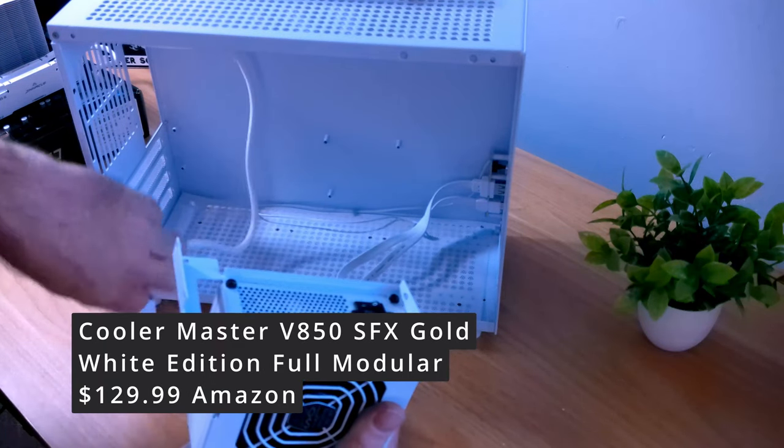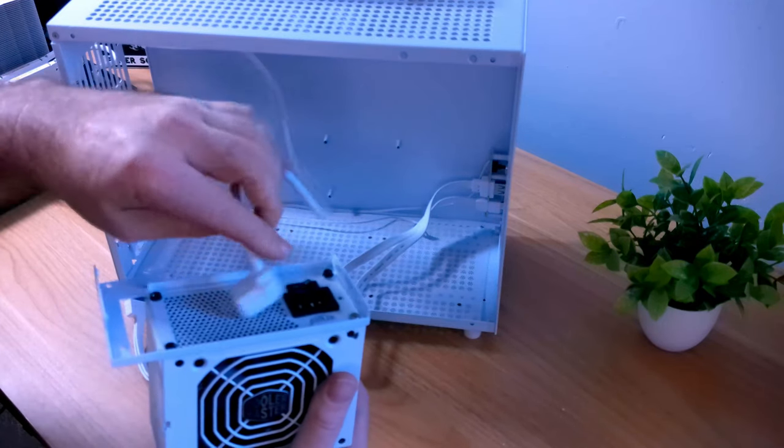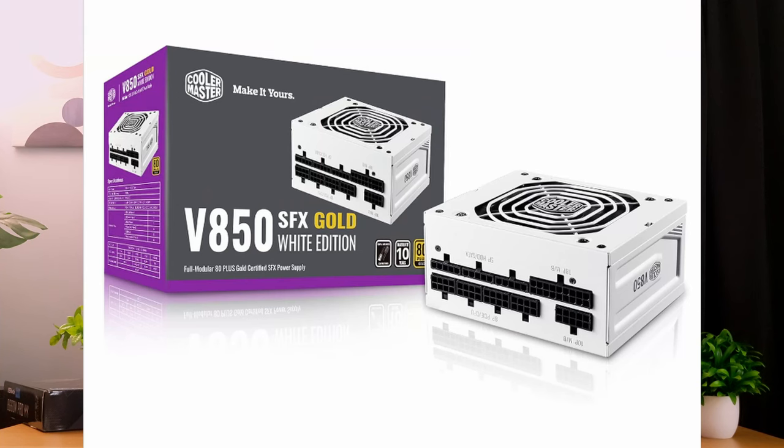For the power supply, we needed something to power all this. Tracking down a white small form factor PSU for under $100 — I didn't have any luck. So we ended up with an 850-watt SFX power supply by Cooler Master at $124.99. Kind of expensive, and it may be a little overkill for this build, but going future-proof, you've got plenty of wattage to upgrade. It'll even fit an RX 6800 or the RX 7800 XT. You do have to go with a small form factor PSU or you lose space on the side.